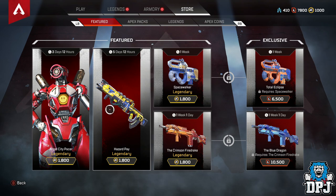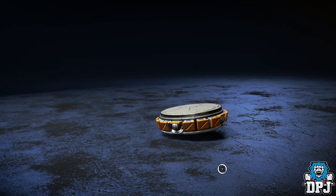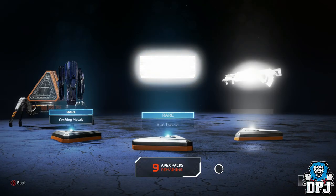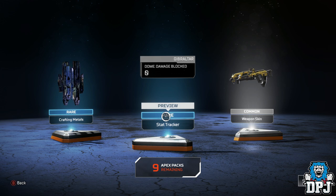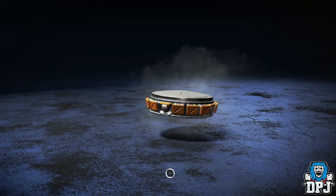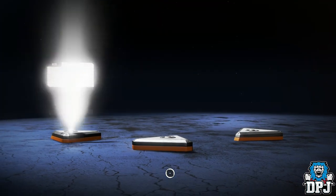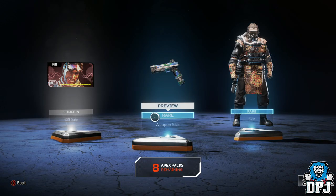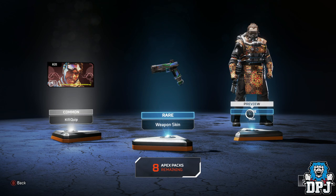Now I'm going to have to get more packs. Got rare, rare and common. Another 30 crafting metals, a damage tracker for Gibraltar, and a skin for the Flatline — not bad. Another kill quip: 'Don't blame yourself, I deserve the credit.' And a rare skin for the RE45, which is the machine pistol — quite a good weapon to be honest. Also a rare skin for Gibraltar.